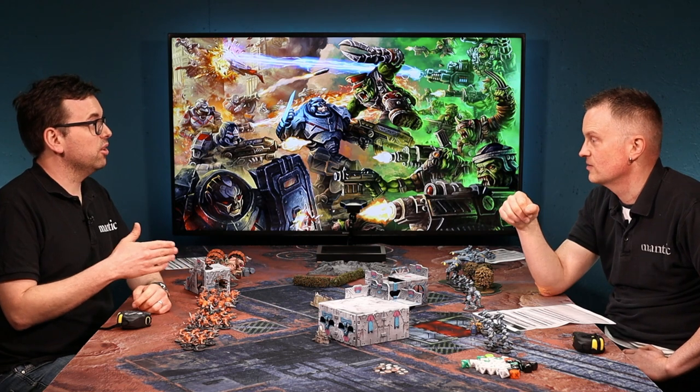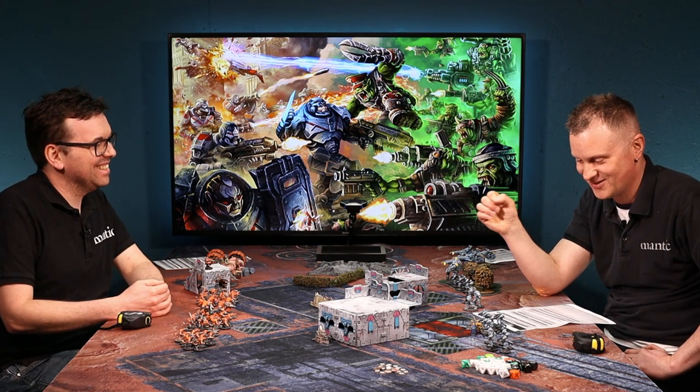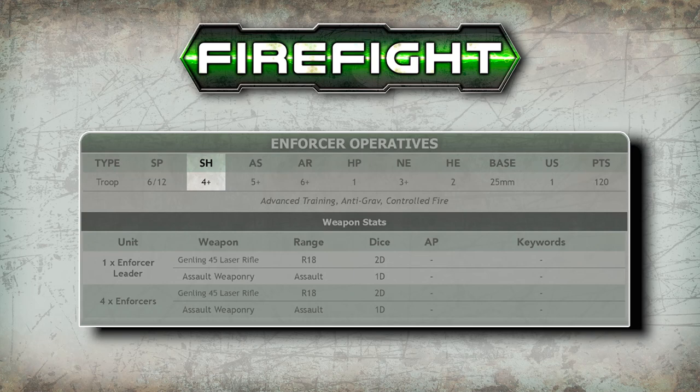My Crawlers for example are 6/15 — six for a normal move but 15 when charging, so they can scurry in fast. Next along the line is SH, which is Shoot. That value — in my case 4+ — means when rolling dice to shoot I need a four or better to score a hit for each die. Similar to the next one, AS, which is for Assault — hand-to-hand combat. My guys have 5+, so they need a five or better to score a hit.